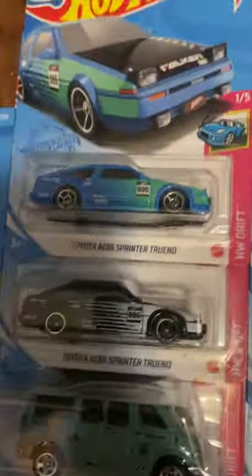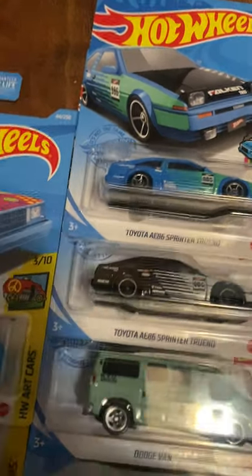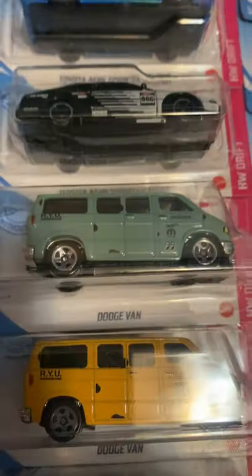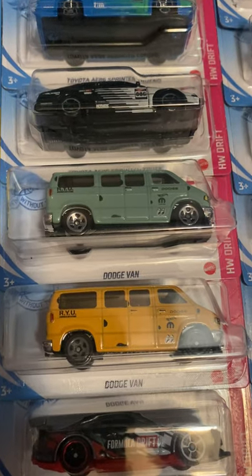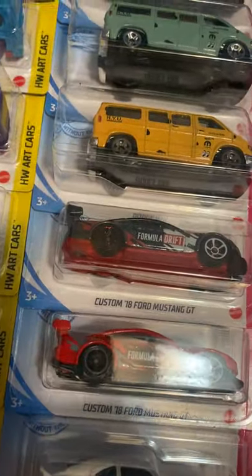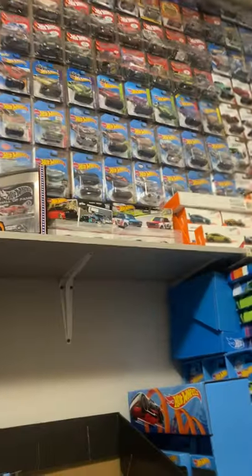Next up is the Drift series. Toyota AE86 Sprinter Trueno from blue to black. Falcon — there was a Zamac but I don't have it. Dodge Van from an unusual green to yellow. Custom 2018 Ford Mustang GT in gray to red. And the Mazda RX3 — I have the super up there.